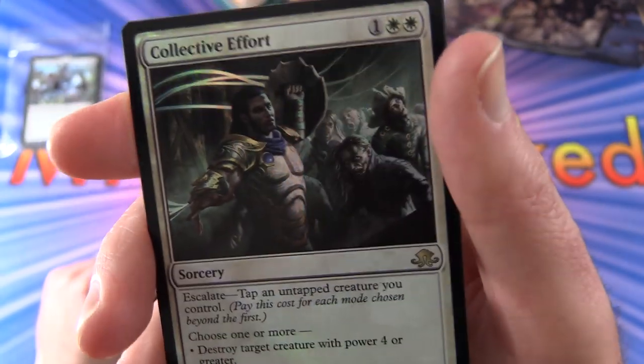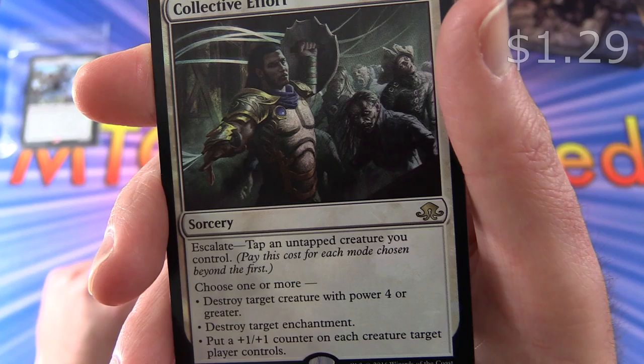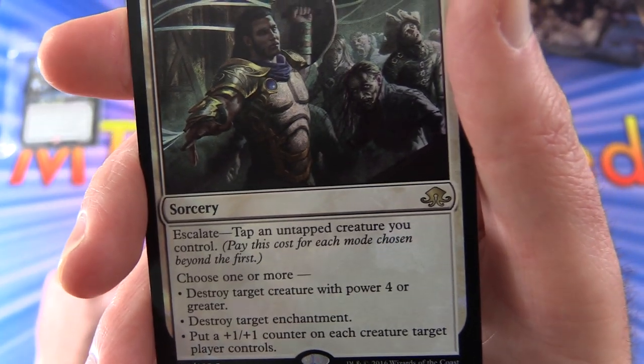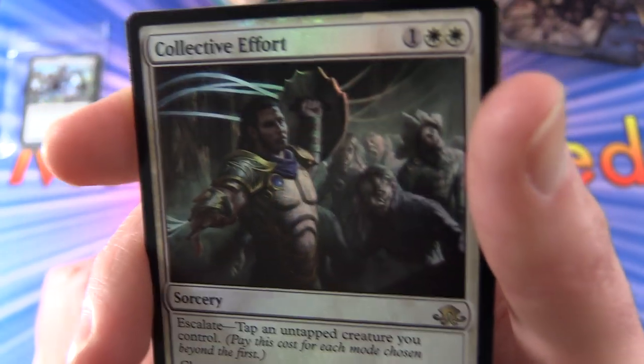And your second foil is also a rare - Collective Effort. Sorcery for 3, has escalate, tap and untap creature control. Pay this cost for each mode chosen beyond the first, so choose one or more: destroy target creature with power four or greater, destroy target enchantment, or put a +1/+1 counter on each creature target player controls.